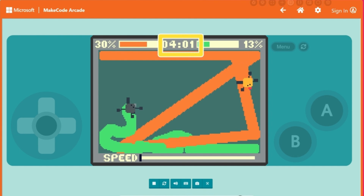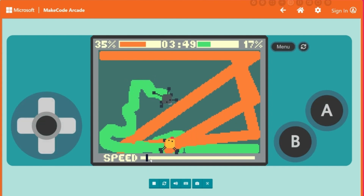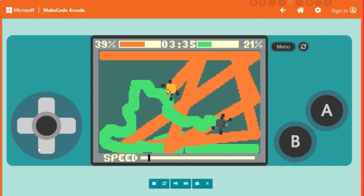You can speed things up using the speed slider here at the bottom of the screen. When you move it to the right, you can see your bugs zoom around the screen.